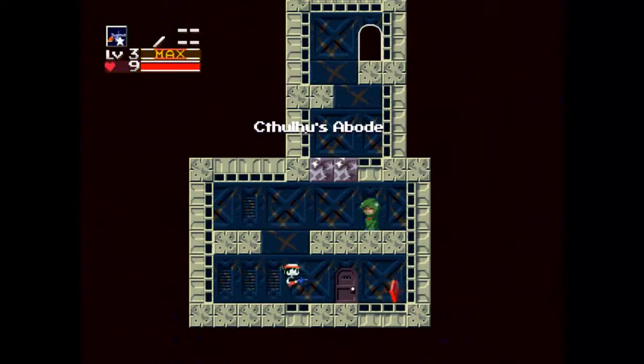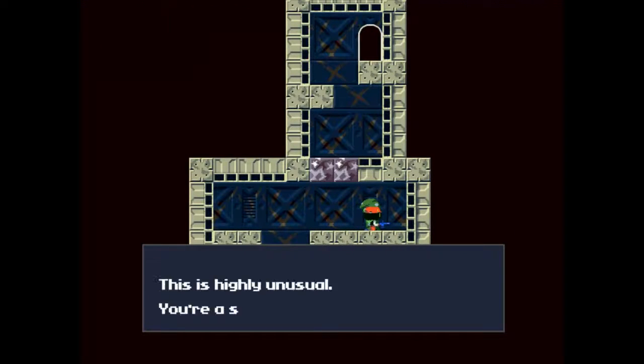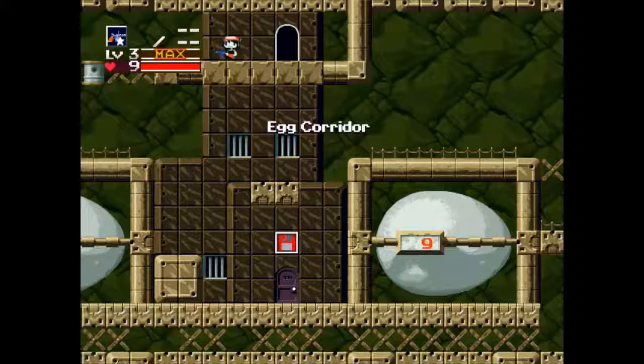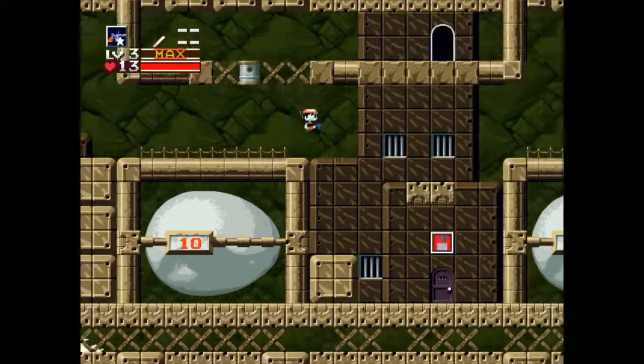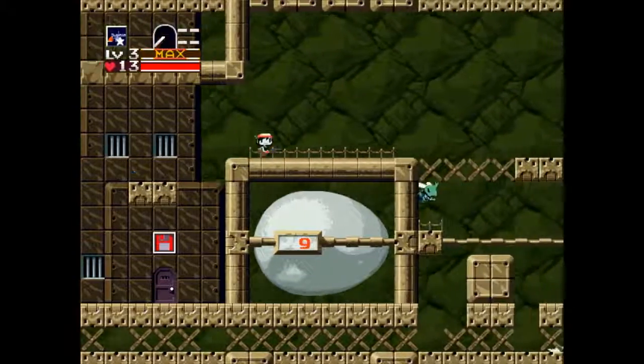Now here's Cthulhu's Abode, and these guys are called Cthulhus — soldiers from the surface. Blonde pal, memory loss. So apparently we have a blonde pal and we're soldiers from the sky. Third life capsule. Now at 13 health — getting pretty good so far, considering we started with three.